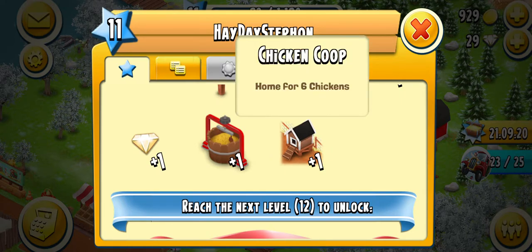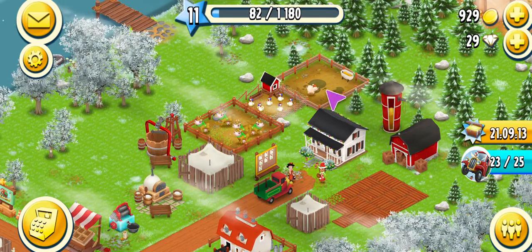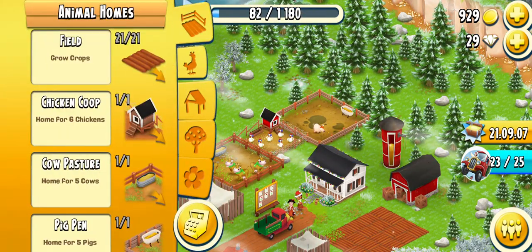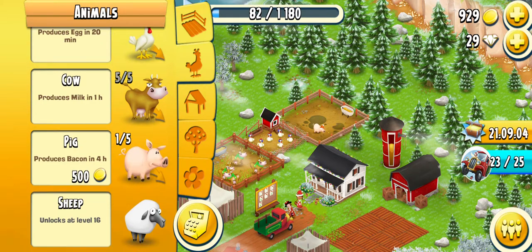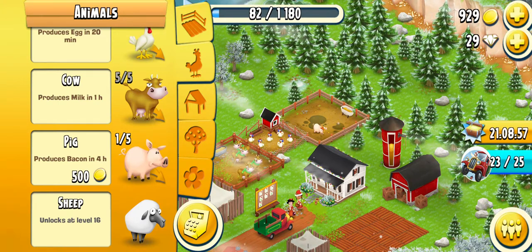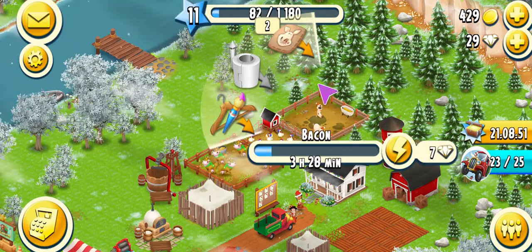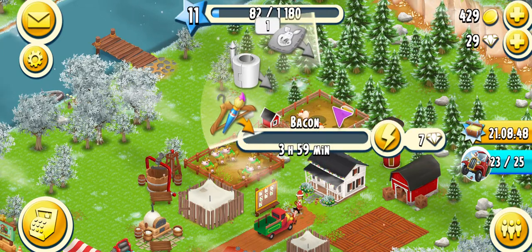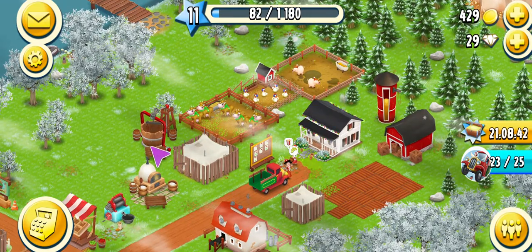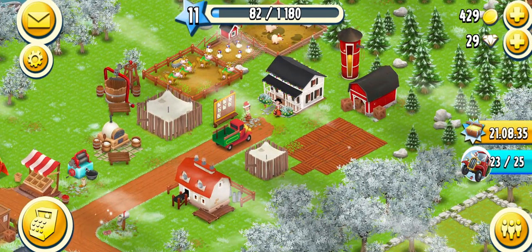We have six chickens now and will be able to get six more. We only have one pig — coming here to animals, we have room for four more pigs but they're 500 coins each and we have 929. We'll get two more for now and feed them so they can start producing bacon — it takes four hours. Then we'll plant some crops and get our feed mill going again to make sure our animals stay fed.